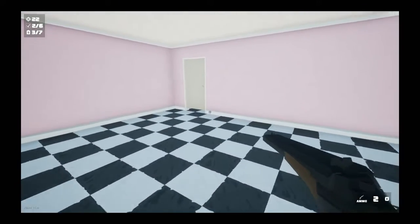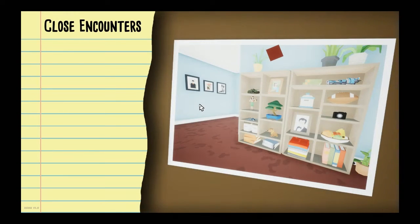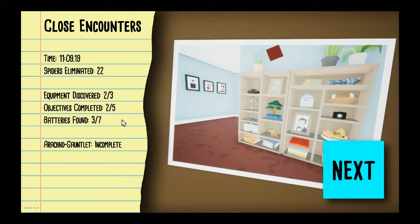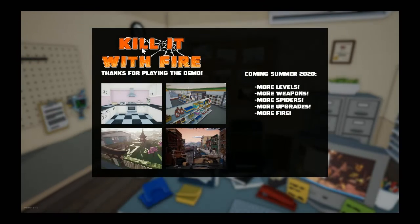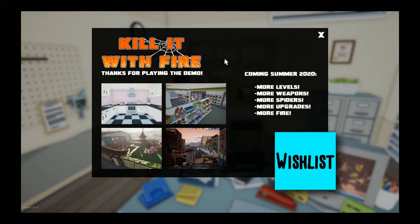Okay, on we go. Eleven minutes, two out of three equipment, two out of five objectives, three out of seven batteries. I didn't even see the thing for the gauntlet — the first one had the radio. And that's the demo, like I said. You can wishlist it if you like the game — there's more levels, more weapons, more spiders, more everything.